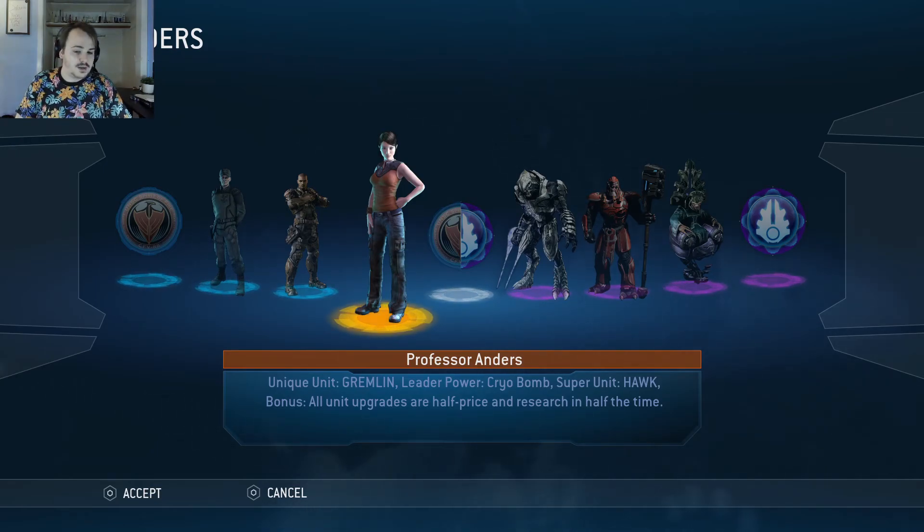Her unique unit is the Gremlin. Her leader power is a cryobomb and her super unit is a hawk. I can assume the hawk is going to be an air unit. Bonus: all unit upgrades are half price on researches. Oh my god, that's so good.